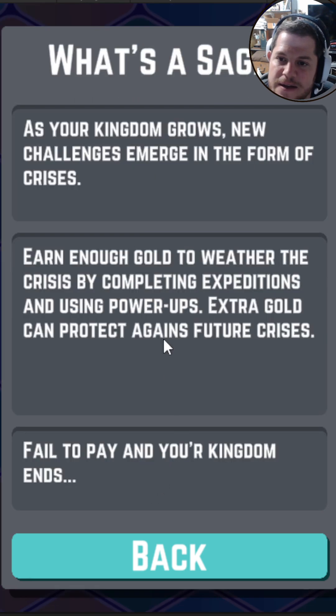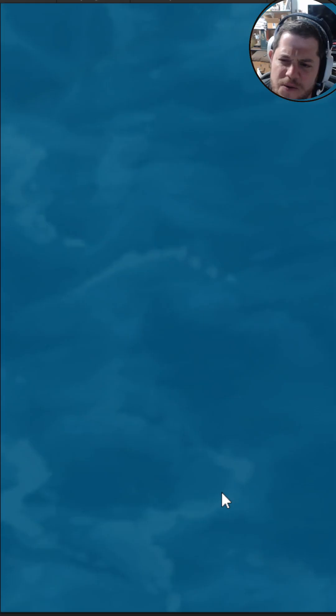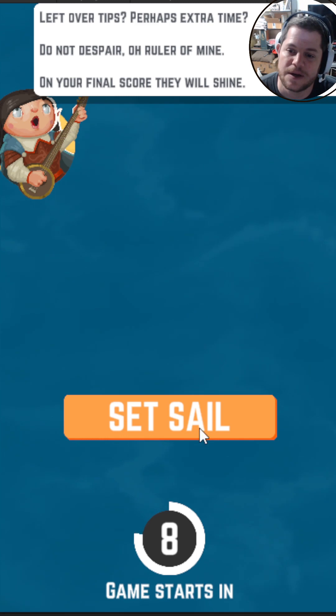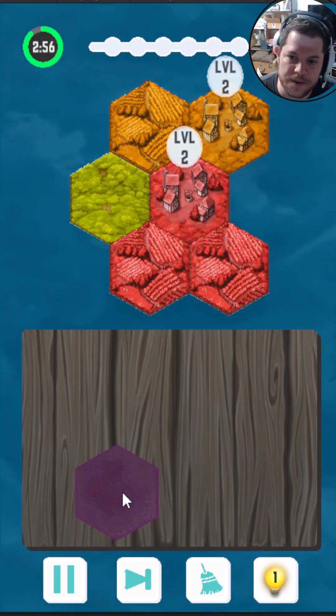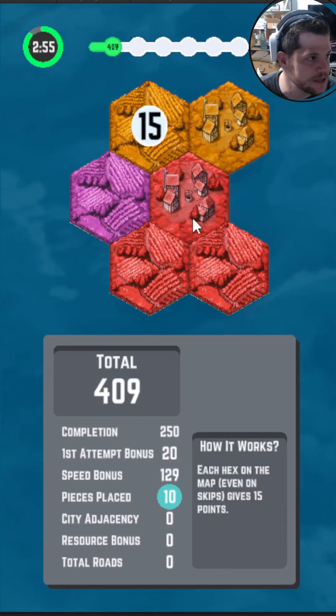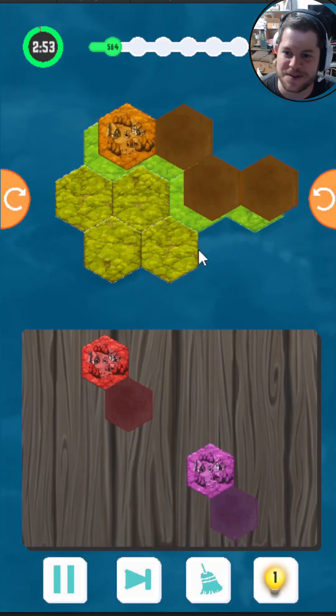Let's begin. As your kingdom grows — what is the saga? New challenges emerge in the form of crises. Earn enough gold to weather the crisis by completing expeditions using power-ups. Extra gold can protect against future crises. Fail to pay and your kingdom falls. That's intense — it probably looped back due to a bug we're going to fix. We're going to set sail, and essentially the core loop of the game is very similar.